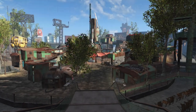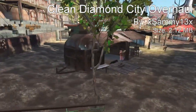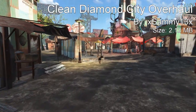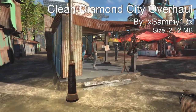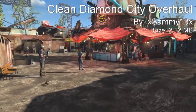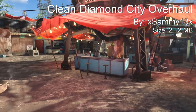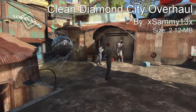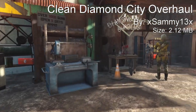Coming in at our number 2 spot we have the Clean Diamond City Overhaul. This mod makes it look like Diamond City is just now being built — it feels like the city is relatively new and people are finally starting to build up an area that was destroyed for a long time. The entire area down below is very clean, with trees being grown, and it cleans up all the trash and grass. It flattens the ground, adds working street lights, trees, furniture, and a few more NPC children, because this is a family city. I'm going to give you guys a full tour of the entire city so let's begin.